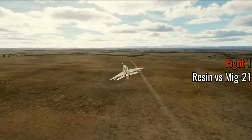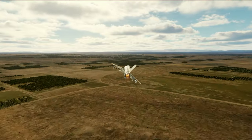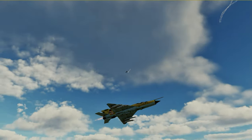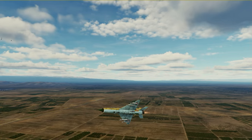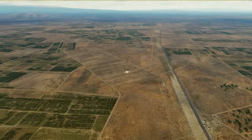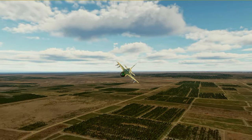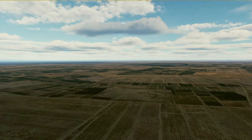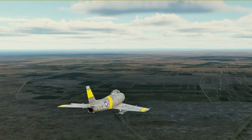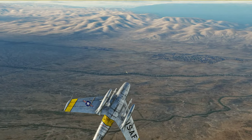First engagement: a MiG-21 on the Red Force flying down into a whole heap of trouble. There are actually four aircraft plus one A-10 all coming and looking for him. The A-10 flies by, there's also a Tomcat, as well as Resin and Nomad. The MiG-21 is in a good position to fire radar-guided missiles at a bunch of enemies, but he pops flares and starts to aggressively roll out. Resin spots the hostile and jumps onto his six o'clock.